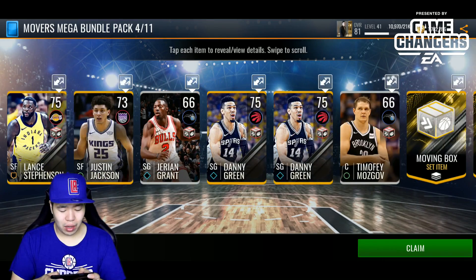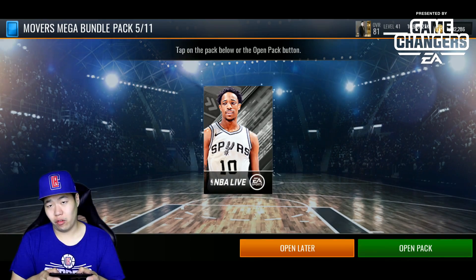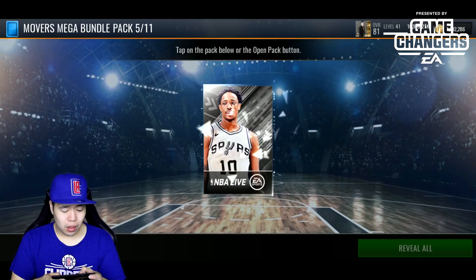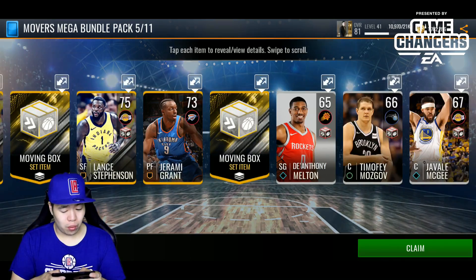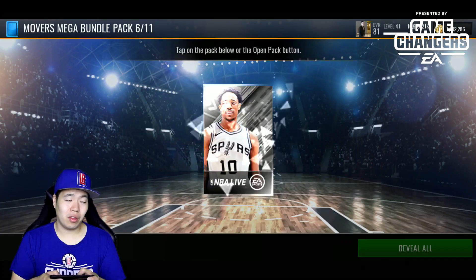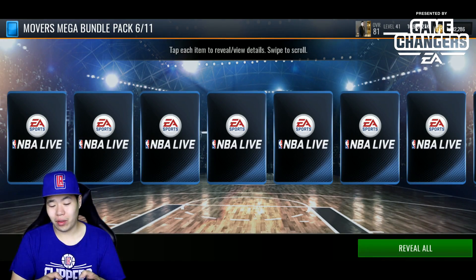So the mover mega pack gives you about three or four gold players with a chance at a silver player too. If you get a 79 overall, it's almost like an elite — 78 overall as well. Obviously, compared to buying elite players outright, you might as well just buy the 78 overall lineup because those are going for like 20K coins.